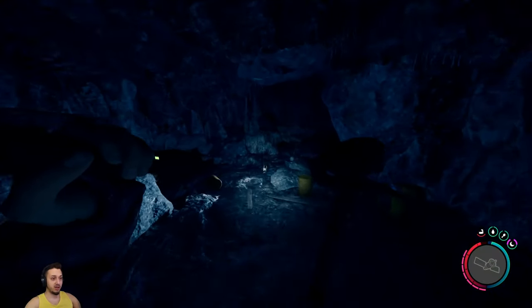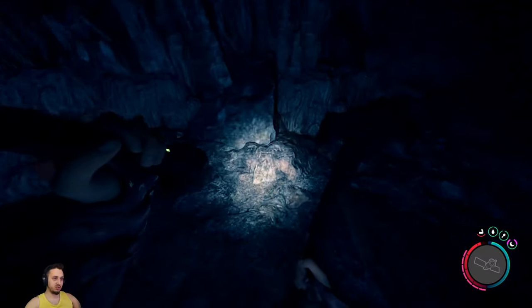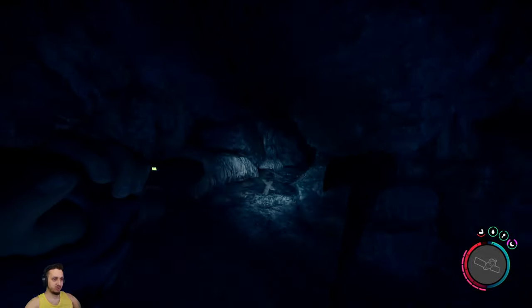Once you hop into the cave, you're going to see a dead man over here and a couple of items - generally some ammo, a rebreather tank, and a little case with some extra loot. There are also computers you can smash for electronics. Head right this way.